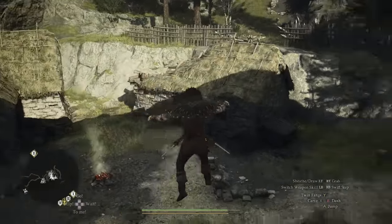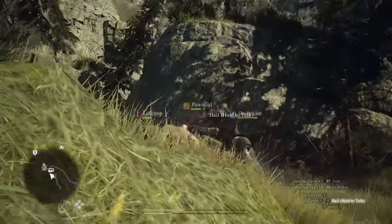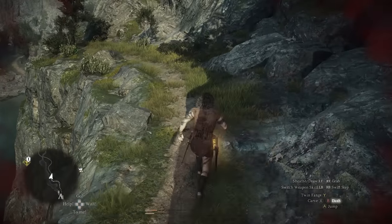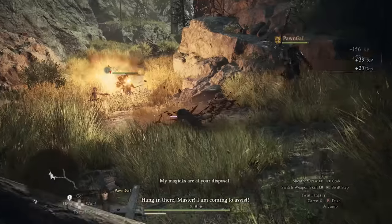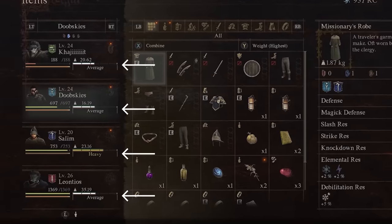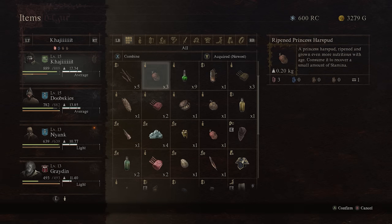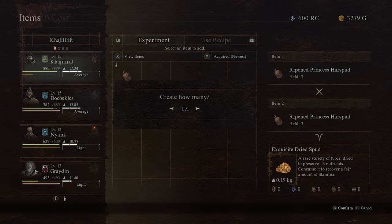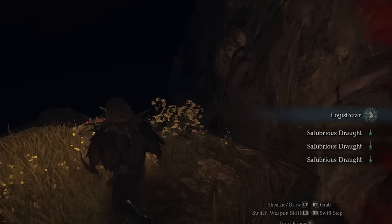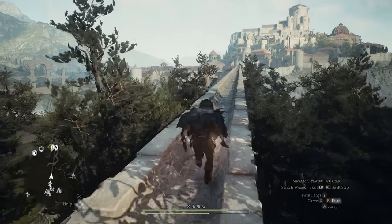With all that loot you will quickly fill up your bags, and that is exactly mistake number six. If your encumbrance rate gets too high — say you become heavy or very heavy — you will become slower and slower, your stamina consumption gets much more aggressive, you'll tire out constantly, and in combat you will fall behind your team. Distribute your loot across your party wherever necessary, deposit everything unwanted in your storage box, and combine your materials as much as possible to reduce weight. Combining is basically mandatory in this game as it turns raw materials into more useful items like potions. Even better, get a logistician pawn — they will combine your materials automatically.